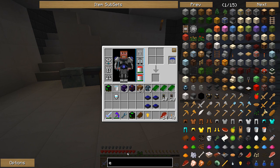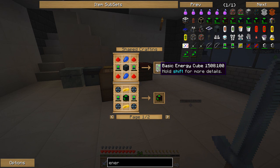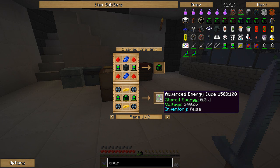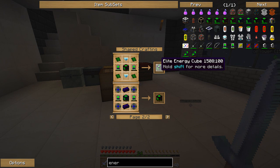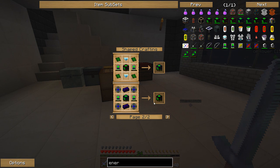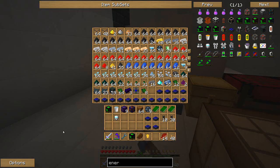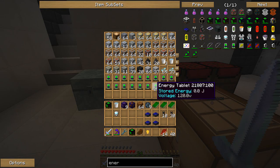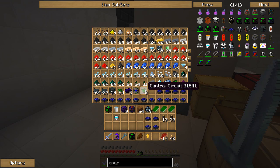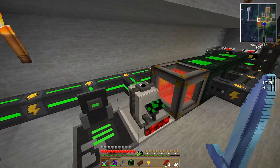I went ahead and made an ultimate energy cube. If you look at the energy cubes here, we start with the basic energy cube - they're all actually pretty easy recipes. Basic energy cube, then you put the basic energy cube in the middle and you get an advanced energy cube. This jumps from 120 volt to 240 volt. Then you put the advanced in and you go up to the elite energy cube, which actually stores a lot more energy still at the 240 volt mark. From there you can step up to the ultimate, which is 480 volt and requires some atomic cores, which we've made already. We've got energy tablets, solar generators, control circuits and stuff for making more advanced solar panels - they're really good, but not good enough for this.